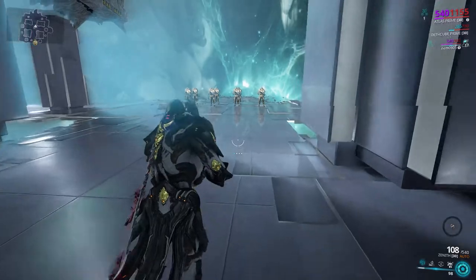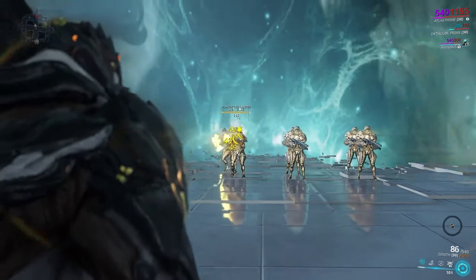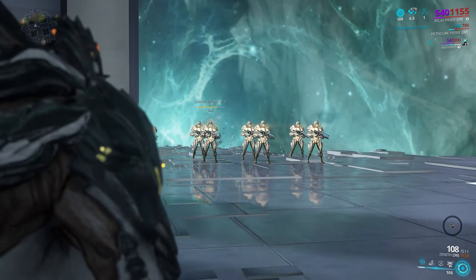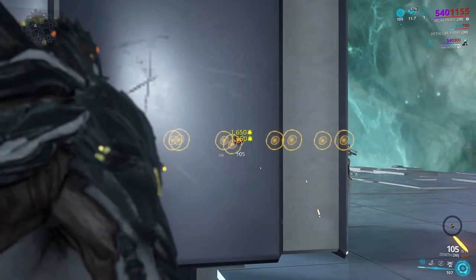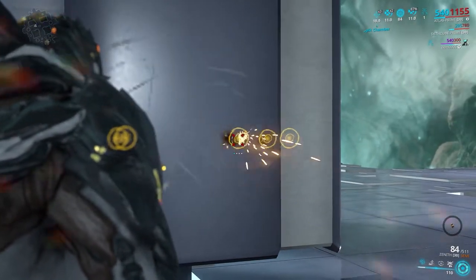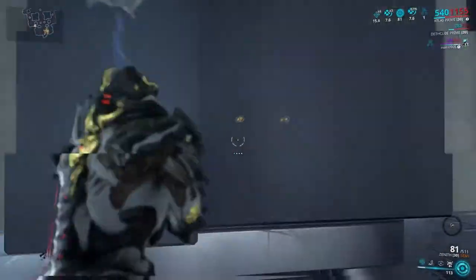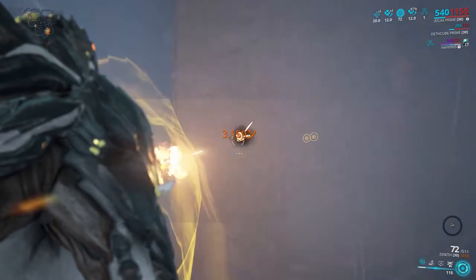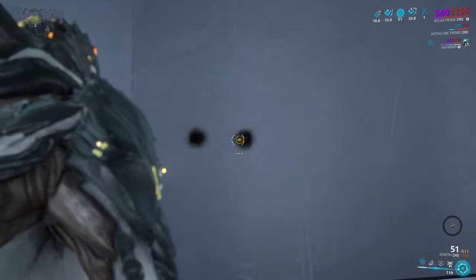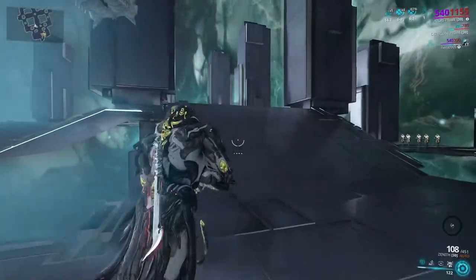Some weapons have an alternative firing mode. For example, the Zenith in its primary function is just a normal auto rifle. However, with the alternate fire, it ejects a floating disc out of the front of the weapon that highlights targets through walls. While the disc is out, the weapon fires in semi-automatic mode and has increased damage. Not only that, but the gun can shoot through literally anything in the entire game, no matter how far or how much is in front of the bullet. Some weapons have different modes that completely change how the gun acts.